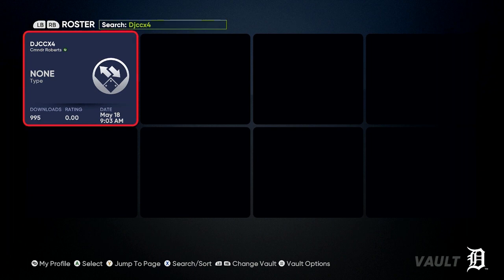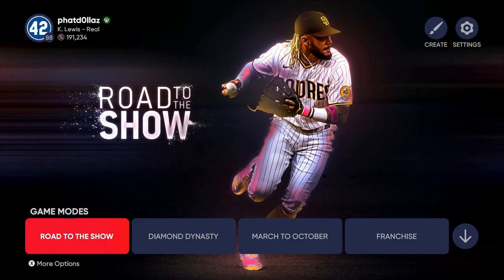It's going to pop up djccx4 with 995 downloads so far. Once you get to this screen, push Download. I already have it downloaded and saved. Save it to anything you'd like so it's easy to find. If you already have a creative player, don't worry about it, because this glitch is going to elevate your guy no matter what overall he is.